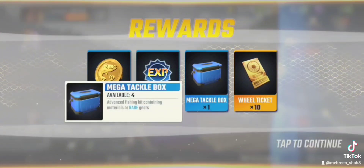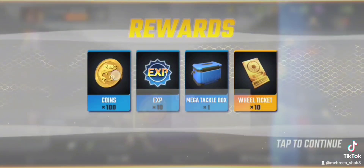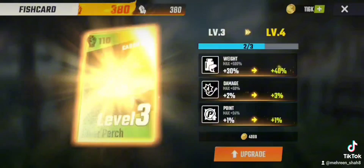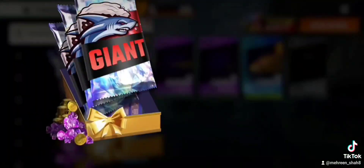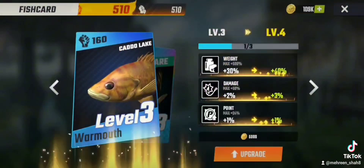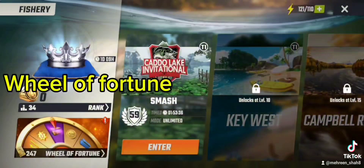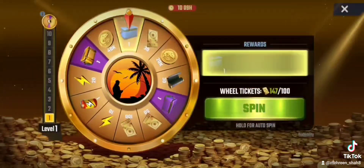You can win tackle boxes and coins. By opening tackle boxes you can level up. There is a fish card option where you can use your fish card to upgrade your fish. You can also buy fish cards. To get fish cards, play games, go to the store, go to pack wheel of fortune, which uses wheel of fortune tickets grabbed from the reward section.